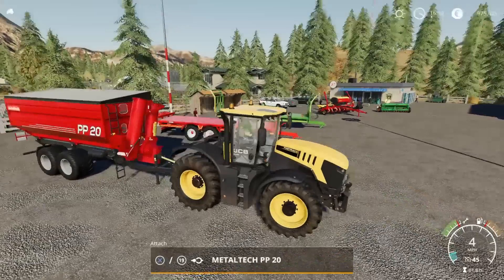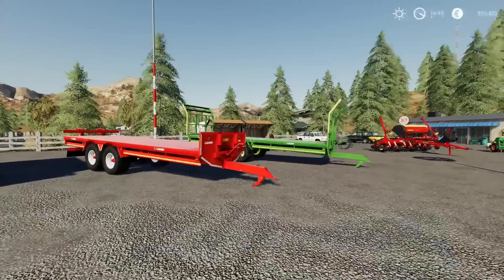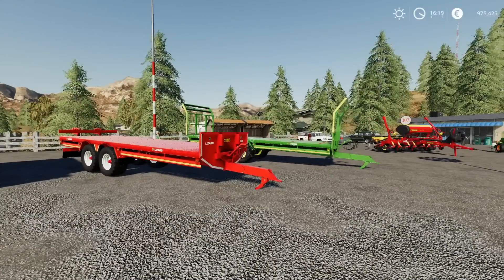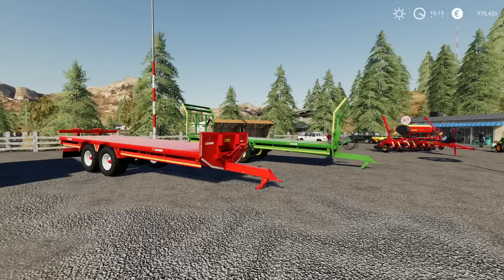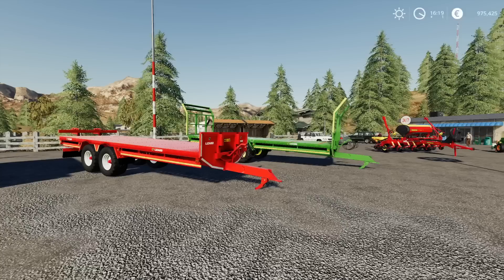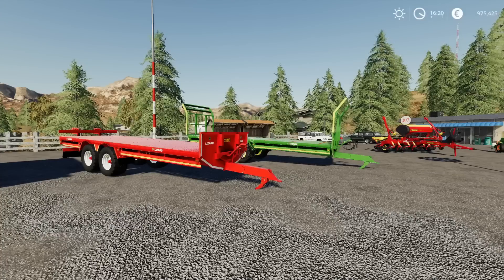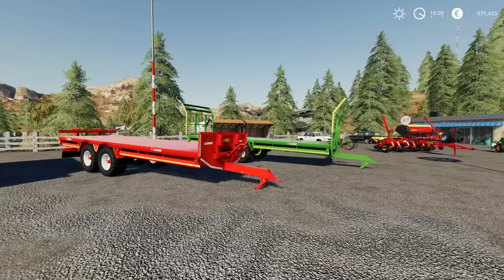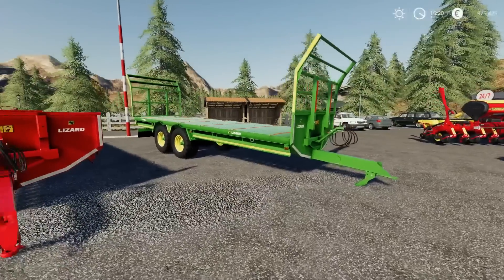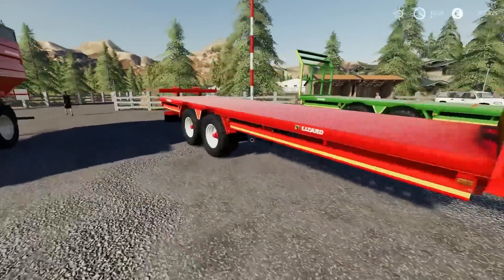Next up, these are Lizard ones now — an Irish company. This is the Lizard 28-foot bale trailer by 4D Modding. There are 10 slots each. A few different design options available. Bale trailers with straps — they're not auto-load trailers, but the detail is really, really nice. Interestingly, this version is the potato pusher.